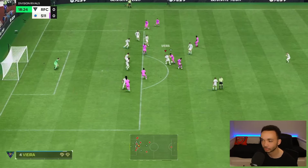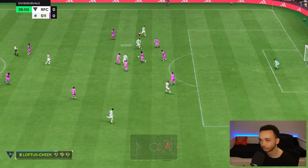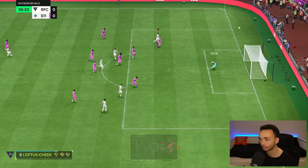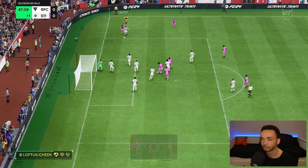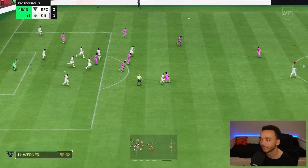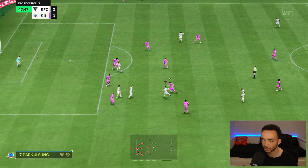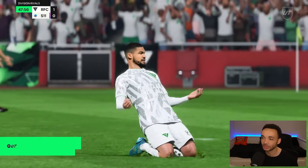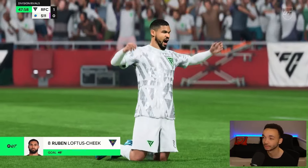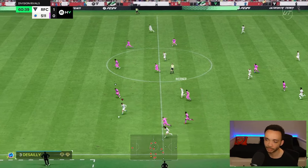Loftus-Cheek with the tracking back — his defensive work is outstanding. Good strength there. Tight angle — off the bar — oh, it's a goal! Weird by Loftus-Cheek there but he has got it to Verna. Loftus-Cheek unlucky with that shot, the goal's coming for him. Muscle by Loftus-Cheek and it's a fantastic clearance — half time. That's what I'm talking about — what a goal from Loftus-Cheek! Deserved!